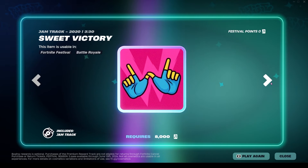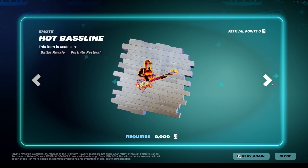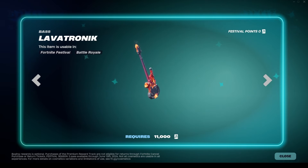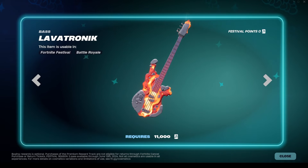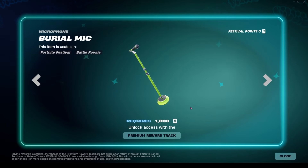We've got another jam track, Sweet Victory, then a spray, another jam track, and then our last free tier item is the Lavatronic Base, which honestly does look really sick. It's a little bit animated — I think it'd be nice if it were a little more animated, but still very very cool. That covers the whole free tier. The first item in the premium tier is the Burial Mic.